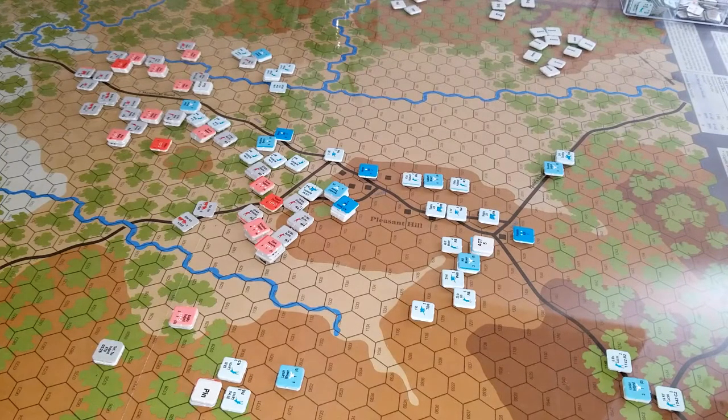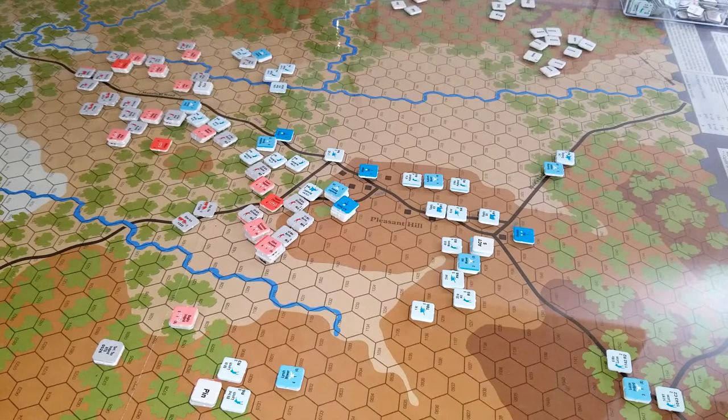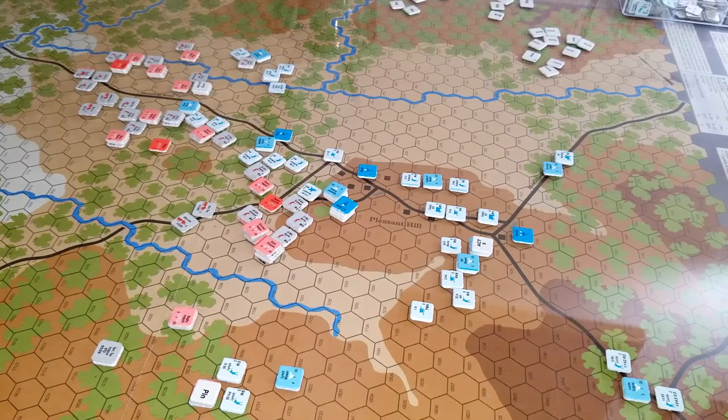Right now, the casualty numbers — it looks like the Confederates have taken about eleven hundred casualties, with one hundred of those being captured. And the Union has taken eleven hundred as well, with two hundred captured, and they've lost a couple of guns.